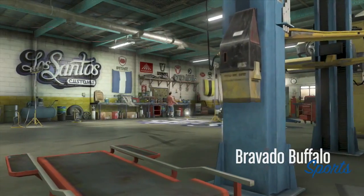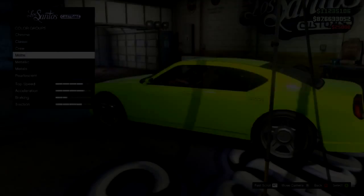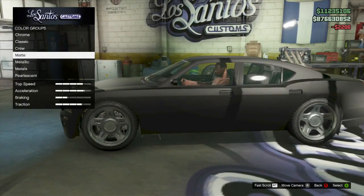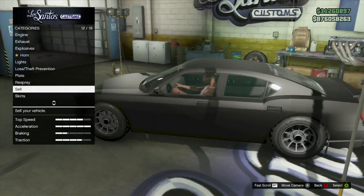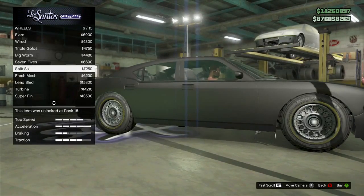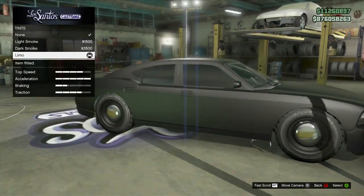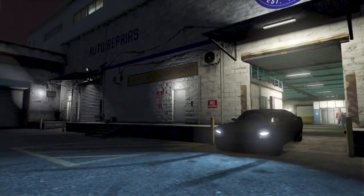If you want it to look more like an FIB Buffalo, put all the upgrades you want on it and then head over to Respray. Purchase the matte black colour because this pretty much looks like the actual FIB Buffalo colour. Then go to wheels, select Lowrider, and purchase the classic rod tyres. Set the wheel colour to black as it best suits the FIB Buffalo, and also apply the darkest window tint to black out the car and make it look even more similar.